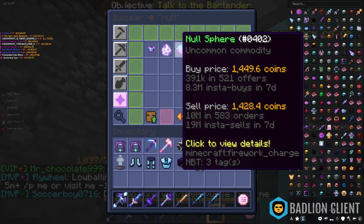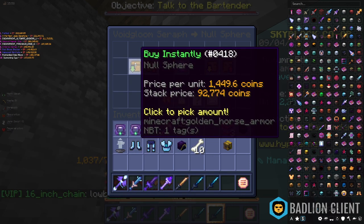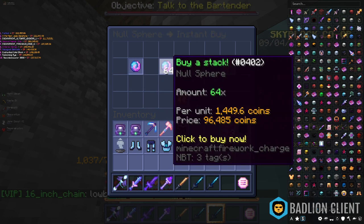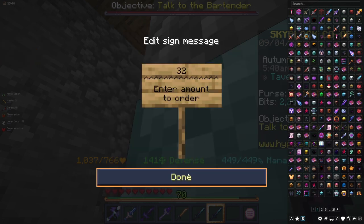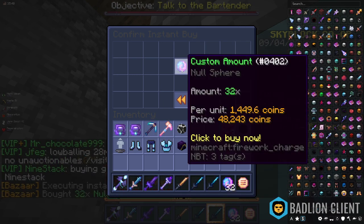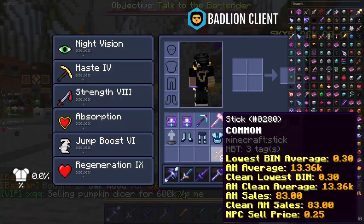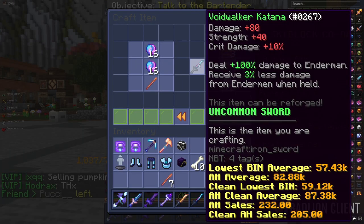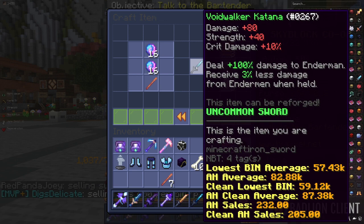As you can see here, one Null Sphere goes for 1,428 coins on buy order or 1,449 to buy instantly. If you buy a full stack that costs around 96,000 coins, or if you only buy 32 — since you only need 32 to craft one katana — that costs around 48,000 coins. You also need some sticks, and then you can craft the Void Walker Katana with 32 Null Spheres and one stick. This thing can be sold for 90k, so that's a profit of around 42,000 coins.